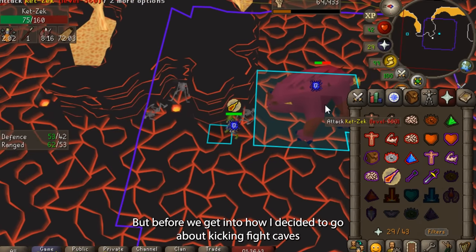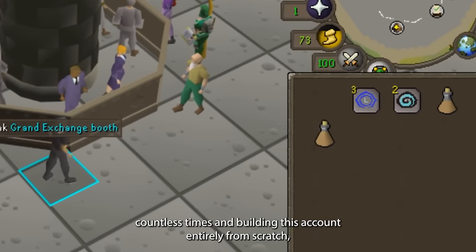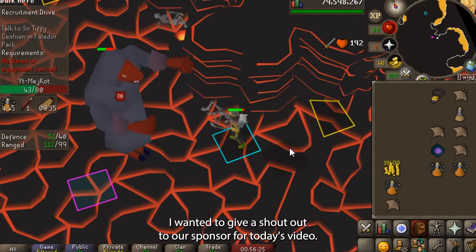I needed to find a way to consistently kill Jad and complete the fight caves over and over again without just getting extremely lucky in order to possibly achieve that Jad pet, and still have enough range left over to eventually go for the inferno cape and 6th jad challenge to transmog that jad pet. But before we get into how I decided to go about kicking fight caves countless times and building this account entirely from scratch, I wanted to give a shout out to our sponsor for today's video.